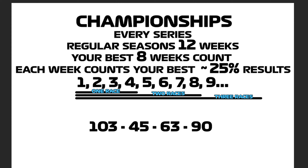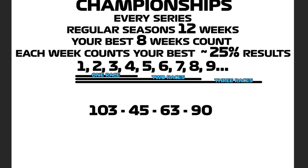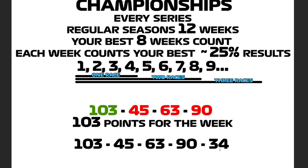Let's take a regular 4 races you do in a week. You get 103 points, 45, 63, and 90. The 103 points is going to count, and the 45, 63, and 90 do not count at this point. You'll see those show up in red. That doesn't mean they're gone forever, because if you do another race and get less, then that 90 is going to come back into play.